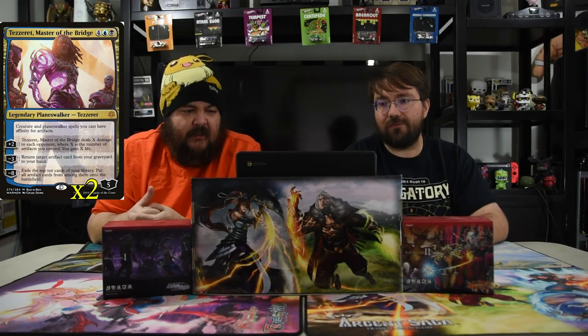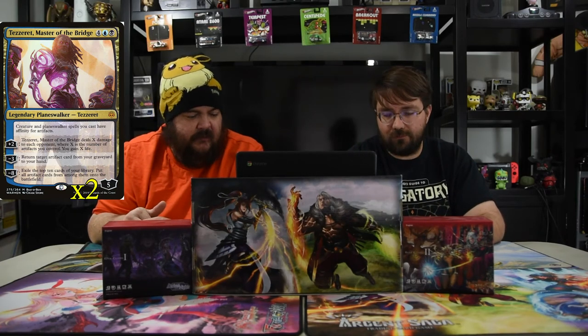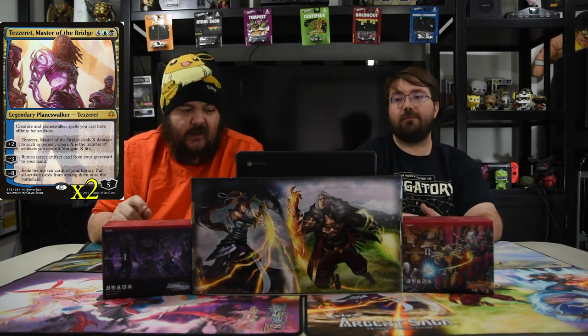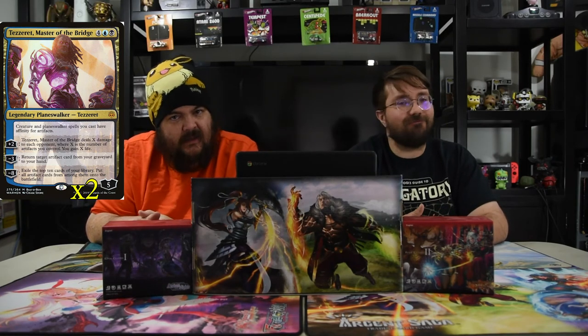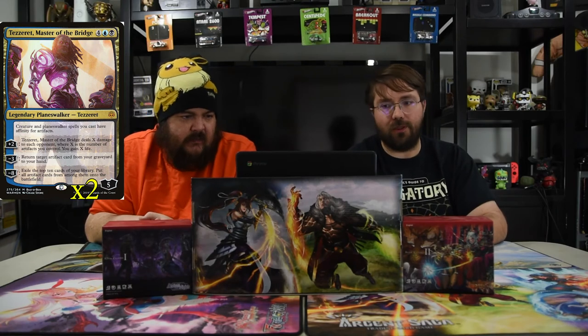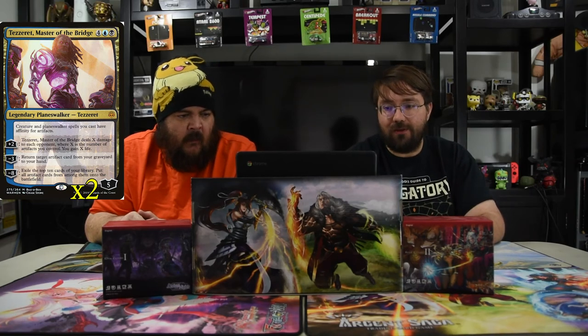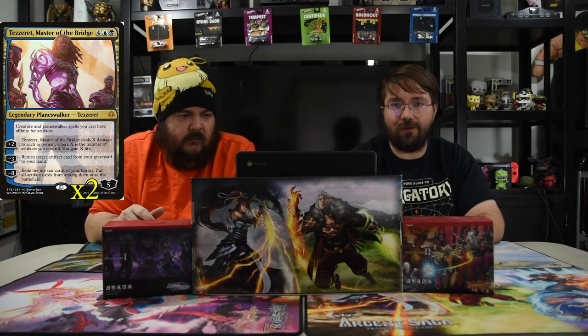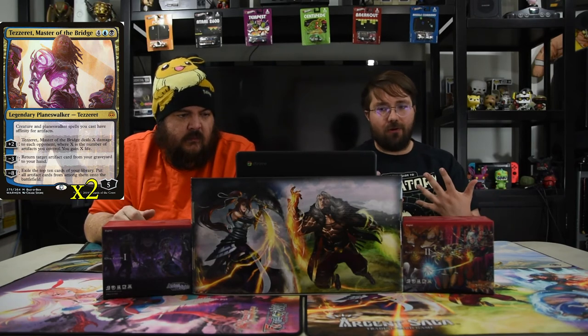Next up is Tezzeret, Master of the Bridge — blue, black, and four for a five-loyalty walker. Creatures and planeswalker spells you cast have affinity for artifacts. Plus two: Tezzeret deals X damage to each opponent where X is the number of artifacts you control, and you gain X life. Minus three: return target artifact from your graveyard to your hand. So Saheeli's Servos plus all your artifact creatures make all your other spells super cheap, and if you also have Bolas you can plus two here and deal double damage and gain double life off artifacts.